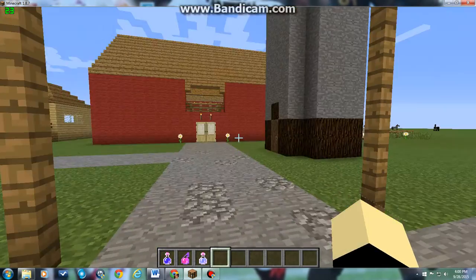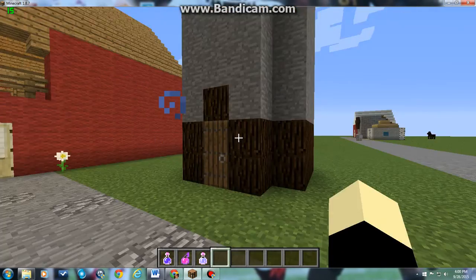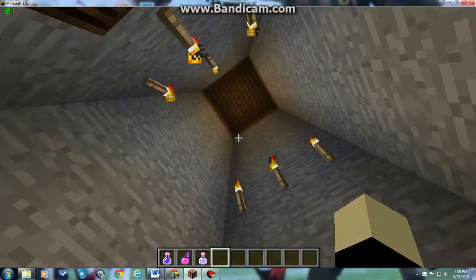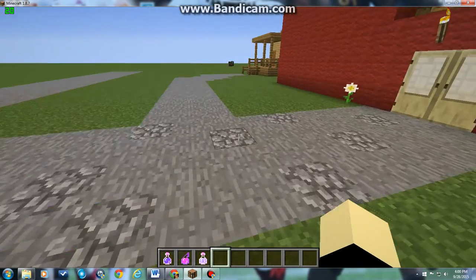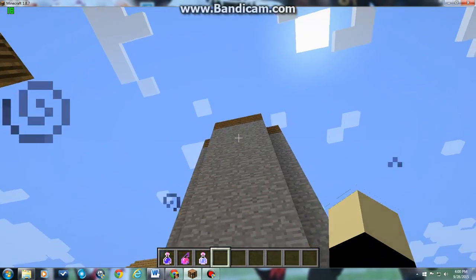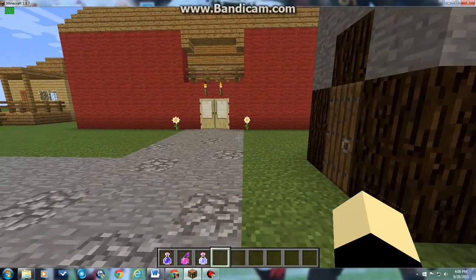First thing we're going to start off with is the grain storage. It stores grains and stuff — it's big and tall. They're usually circular in shape, but you can't do that in Minecraft, so this is what it looks like.